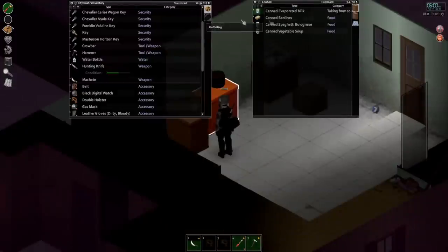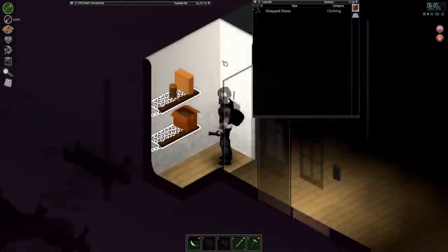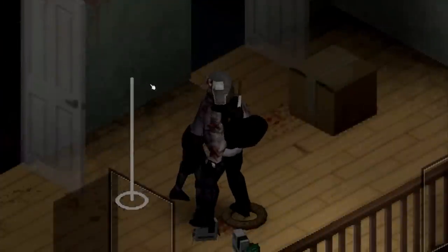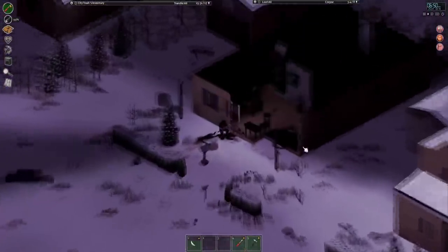A bunch of canned food — I'm actually pretty happy I decided to loot this place. A hand torch, which is actually awesome because of how dark the nights get out here. Not bad. We also have some books, with one last bozo inside. Next house — these hordes never seem to let up at all.